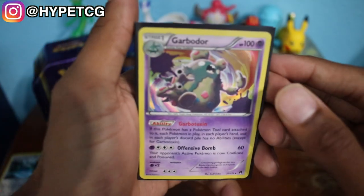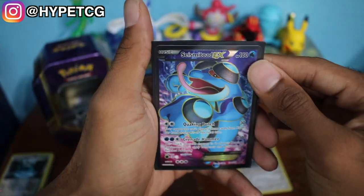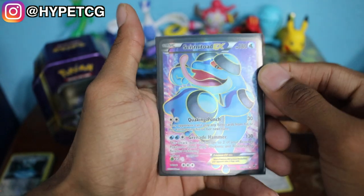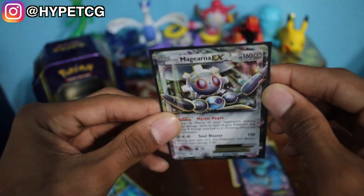Not too bad. Let me do a quick summary: starting with the Garbodor Holographic from Breakpoint, then the Klinklang Holographic, then the Seismitoad EX Full Art — very nice card — and last but not least the Promo Magearna EX. Make sure to smash that thumbs up button, leave comments below, subscribe if you are not already, hit the bell to join the notification squad, and follow me on Instagram — link in the description. See you guys in my next video.